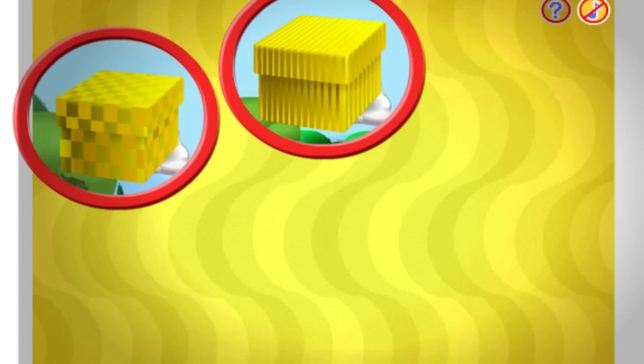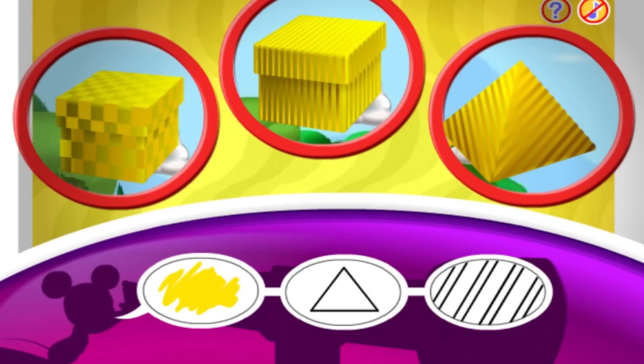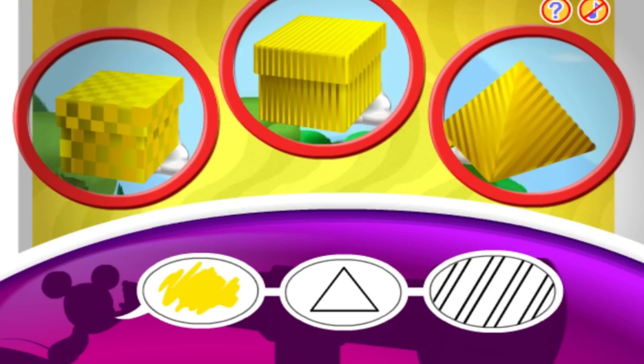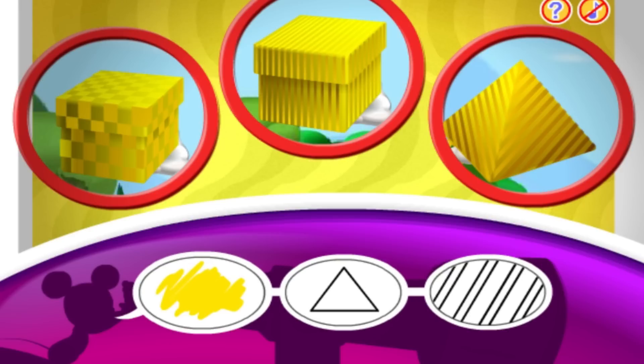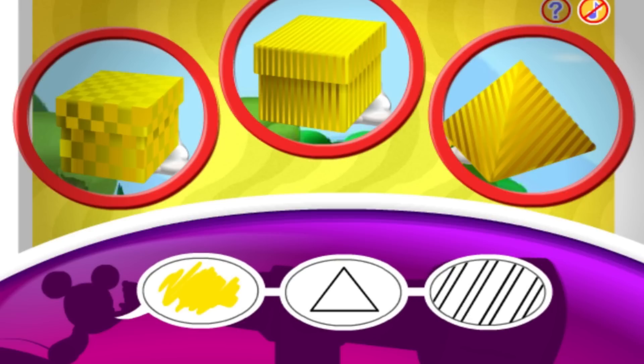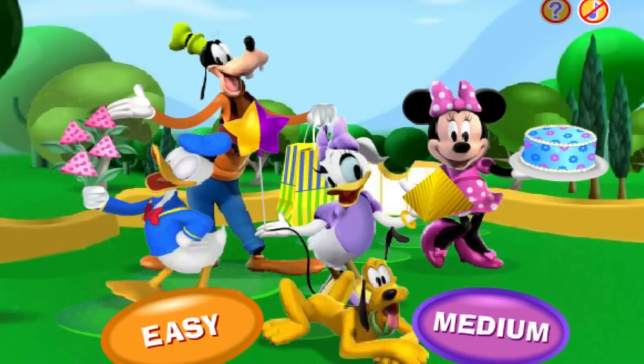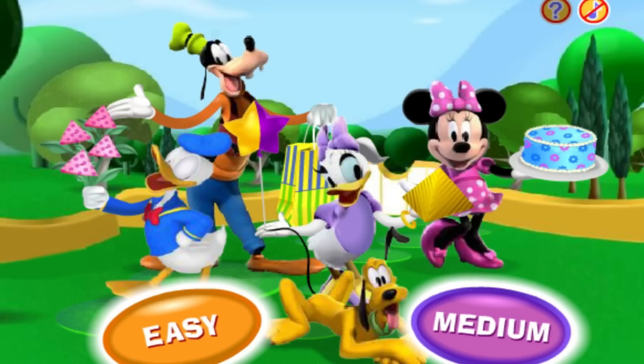This time I spot one, two, three boxes! Can you spot the box that matches these clues? Yellow, triangle, and stripes! Great spotting — Daisy is holding a yellow triangle box with stripes! And it looks like she's on her way to the clubhouse with the whole gang! Gosh, playing with you is swell! If you want to play again, just click a level button!